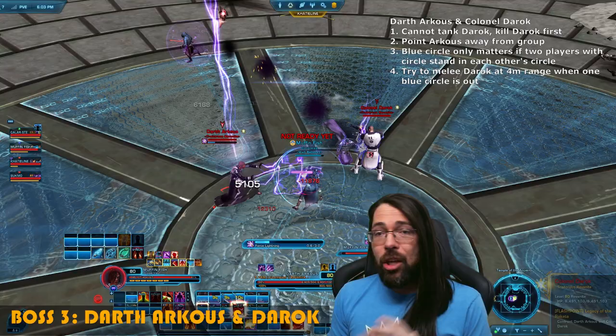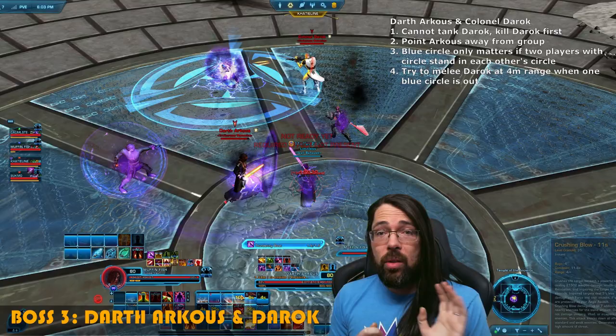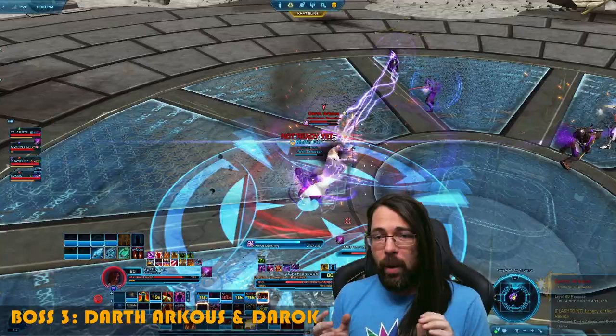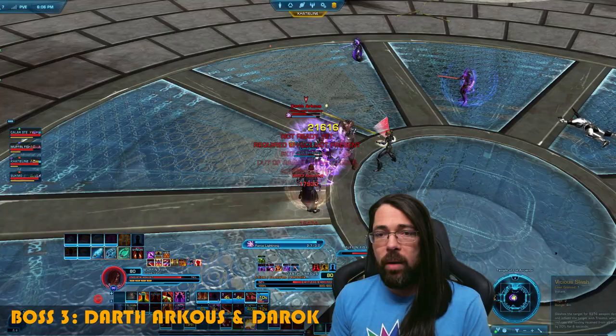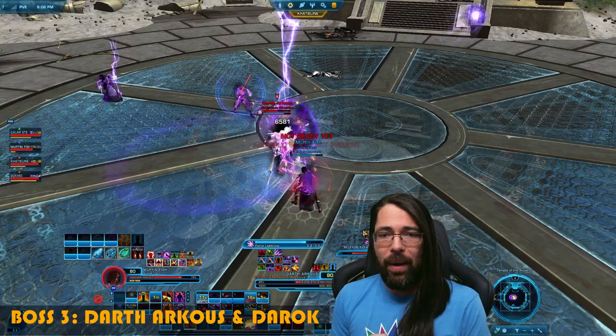On to the final boss. As a tank you'll be tanking Darth Arcus — you cannot taunt Colonel Derek and he has a threat drop. Make sure you point Darth Arcus away from the group so he's not using his Force thundering blast to hit other players. Colonel Derek has a mechanic with a blue circle — two players will end up getting it. Do not stand inside someone else's blue circle, but the circles can safely overlap as long as the players aren't standing together. If you're a melee on the boss, watch out for his grapple — if you already have a blue circle, don't stand right on top of him. Once Colonel Derek is dead there is no enrage on Darth Arcus, so you don't have to worry about killing one before the other. Watch out — Jakarro tends to keep threat, which can change the direction of that thundering blast.